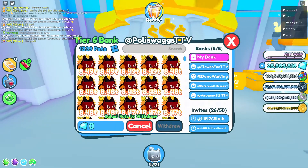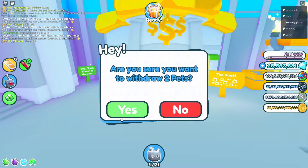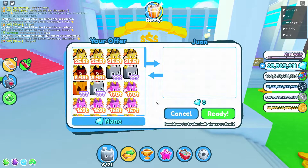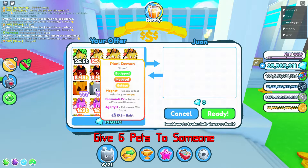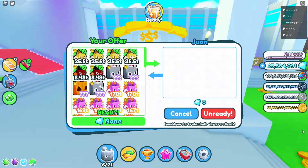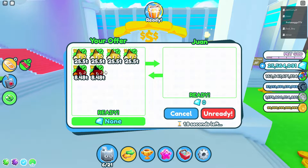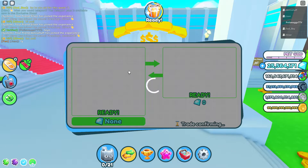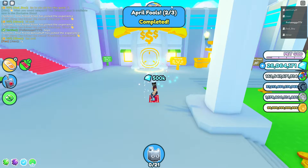This next part is really easy as well. Go find a bacon, go find someone who's new to the game, go find a friend — it doesn't really matter — and you just have to give that person six pets. It doesn't matter how good they are; they don't have to be gold or rainbow. To my knowledge they could just be the starter pet if you really wanted to. But hey, give some new players some nice pets, right? Once the trade is complete you'll see that you are now two-thirds completed on the April Fool's quest line.